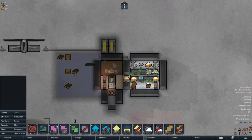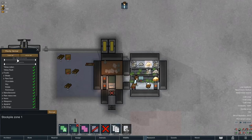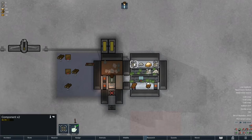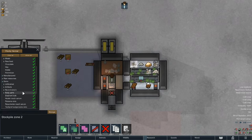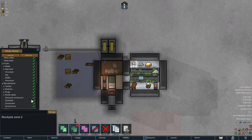Let's set up a stockpile zone. She's eating another meal - she's gonna eat meals, I assume two a day, so let's raw food that. Let's put our manufactured items in the stockpile - things like components, which I think we can manufacture. She's already done what we needed her to.